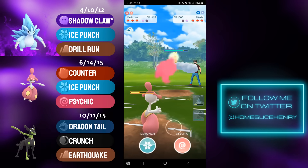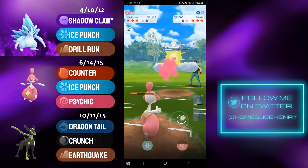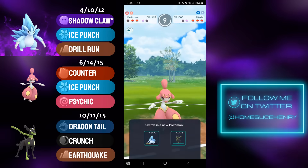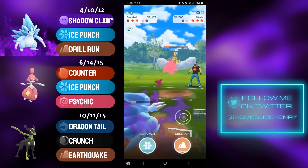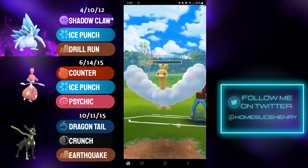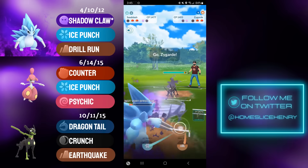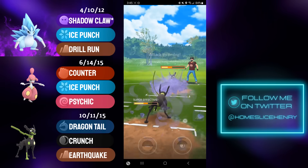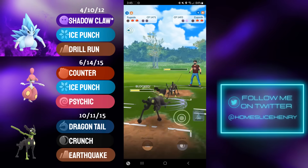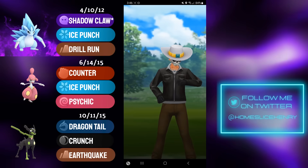In comes Altaria — very happy to bait it out so my poor Zygarde in the back doesn't get shredded by Dragon Breath. I'm farming up, but great counting from my opponent — they fire off the Sky Attack just before I make my next Ice Punch. I send in the Sandslash, which should overfarm and take care of the Altaria. Running a bit low on HP though. They have a Zygarde of their own — I can't make the Ice Punch and I'm forced to switch into my own Zygarde. This is not good; I gave them an energy lead. Crunch gets the shield, and it's a simultaneous KO at the Tapu Fini — he survives on 1 HP.